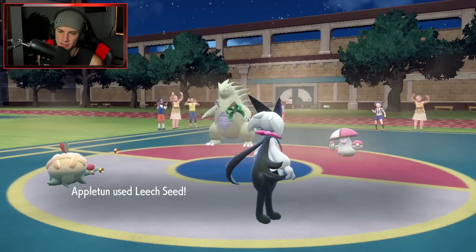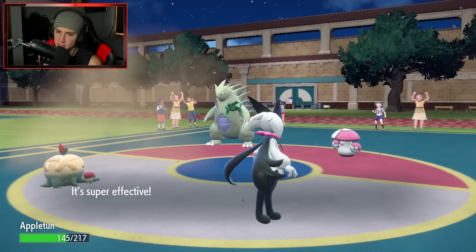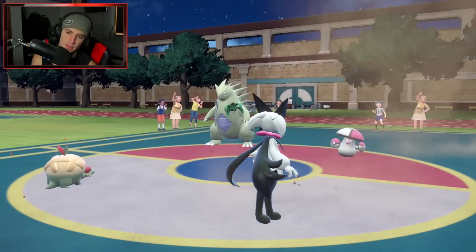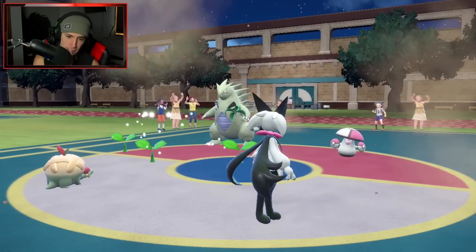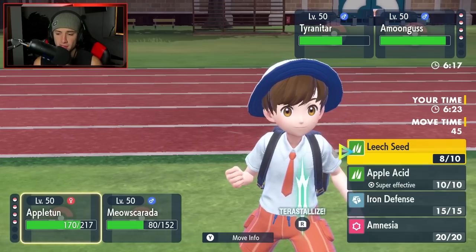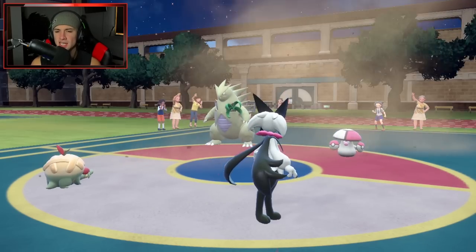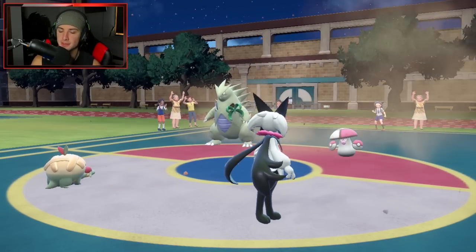Tyranitar Terastallizes — probably into a type to deal with my Grass types. Amoongus comes in and does big damage, but I'm setting up Iron Defense for Appletun. Clear Smog clears my Iron Defense stat boost right after I set it up, which is really frustrating. Appletun is still slowly chipping up damage onto Tyranitar. Two Grass Pokemon on the field is really bad for the opponent. I need to bring out a faster Pokemon — Golden Go — to help out.